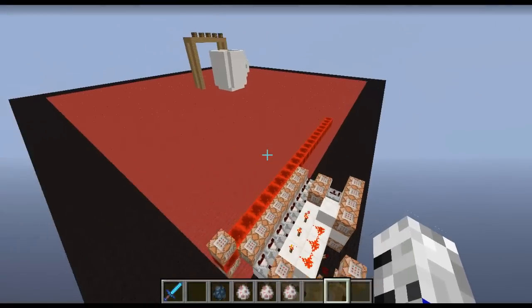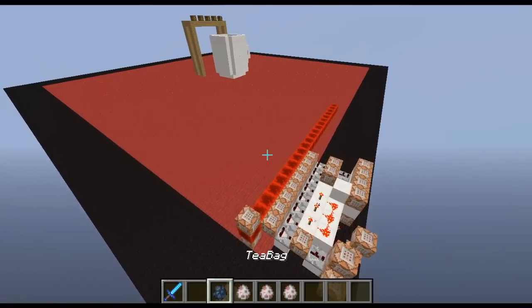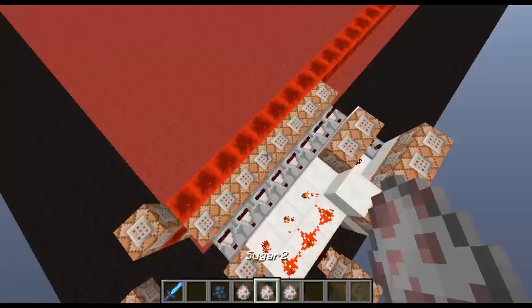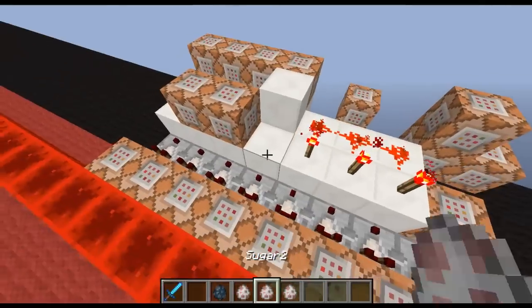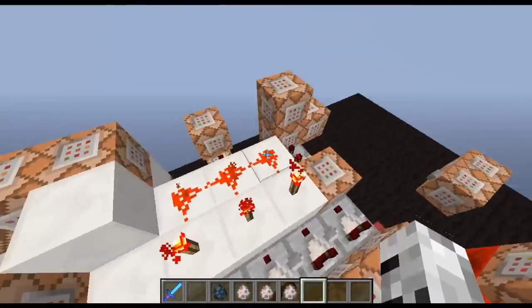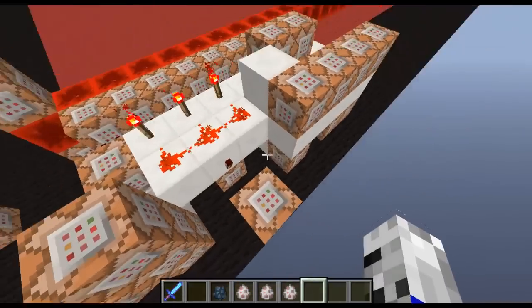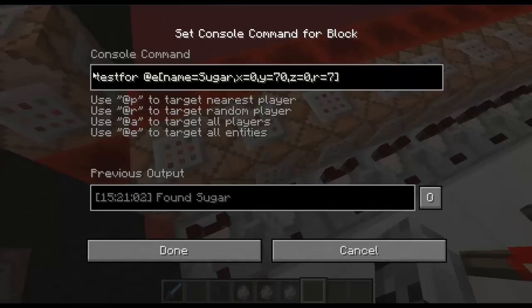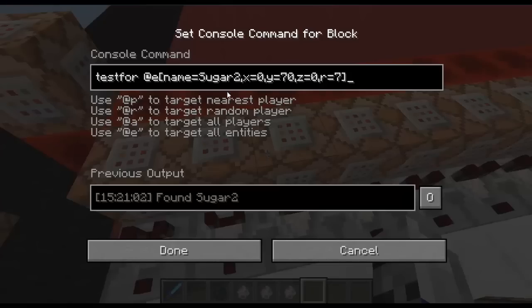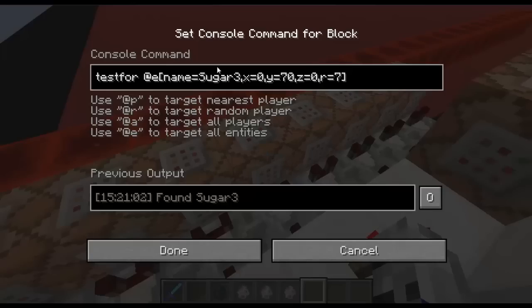You can throw in anything in any order — the sugar, tea bags, whatever. You can put in two sugars and then do everything else and put in the last sugar if you want. The way the sugar works is with this little contraption. I test for an entity name equals 'sugar' at these coordinates within a radius of 7, and then the same coordinates for sugar 2 and sugar 3.